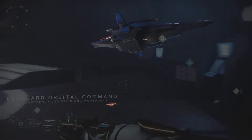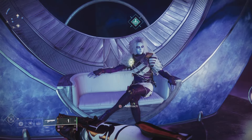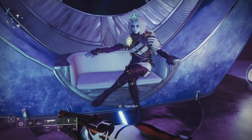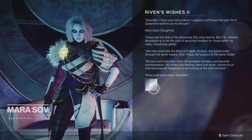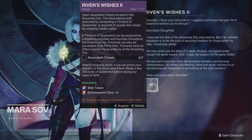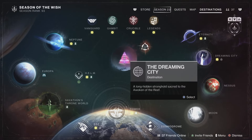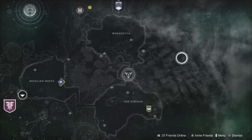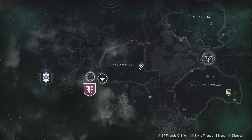First thing first, you want to head into the Helm and speak with Morriscov. She's going to give us the Riven Wish quest number two. Now number two is going to be a lot different because we need seven ascendant chests. There's only two steps to get our rewards — that amazing wish token and some enhancement cores. We're going to head over to the Dreaming City.